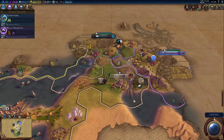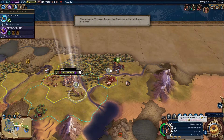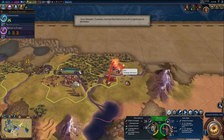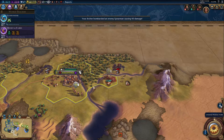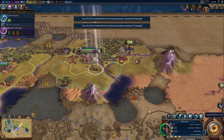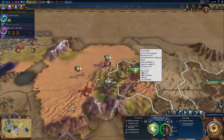Build a farm and done. He healed and promoted his unit - just means easier promotions for you. You get five experience every time you attack him. I don't know if there's a limit to how much they can promote. I know you can upgrade them in your territory to crossbowmen.